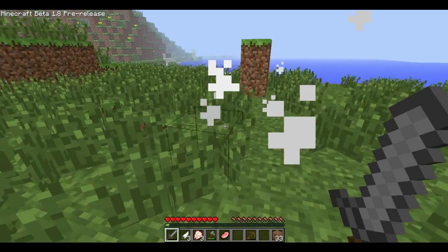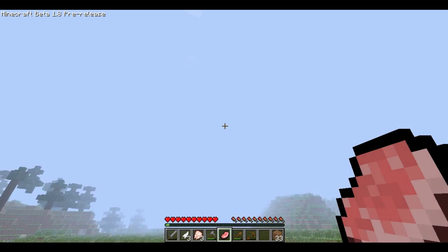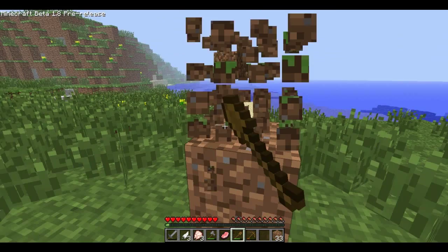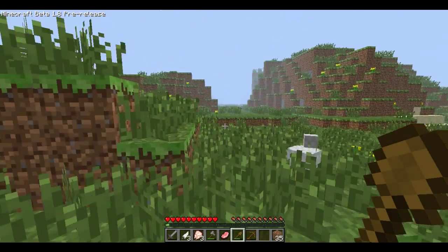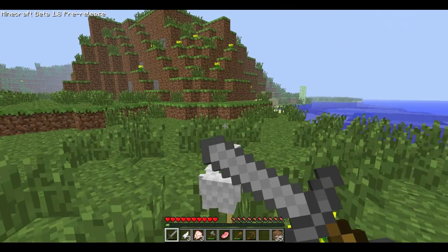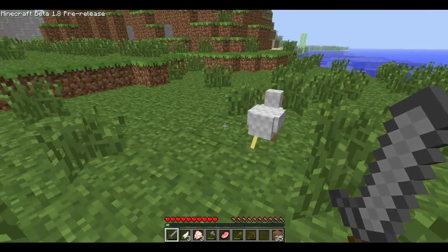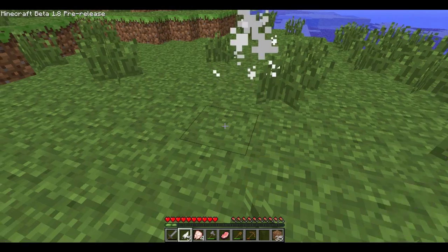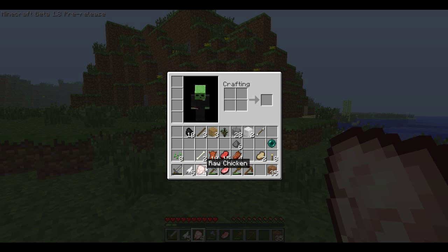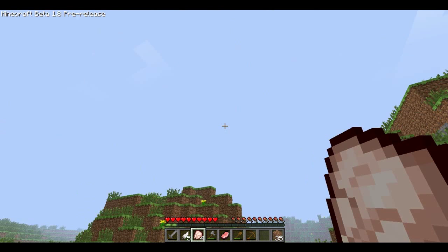As you can see, mobs now run away from you when you hit them. You get experience, which in pre-release doesn't really do anything. I played on this world a little bit today - I haven't really explored. Here's a chicken. You can block. I got raw chicken from it. I also have raw beef from a cow and an ender pearl from the new mob, Enderman.